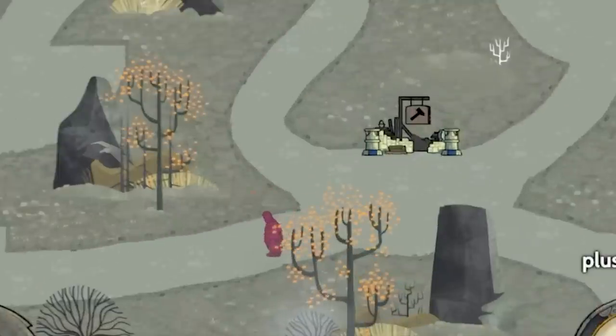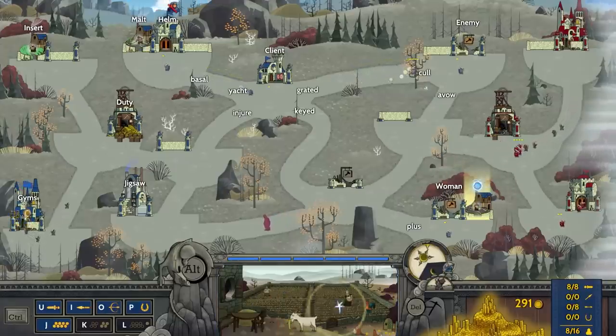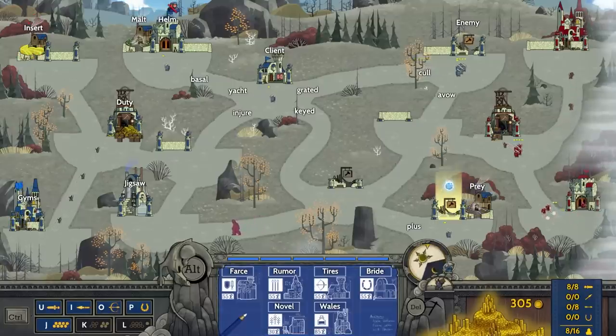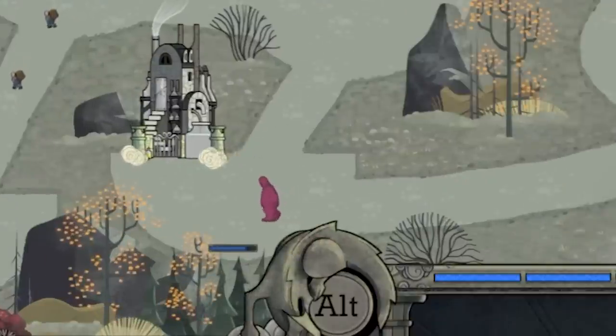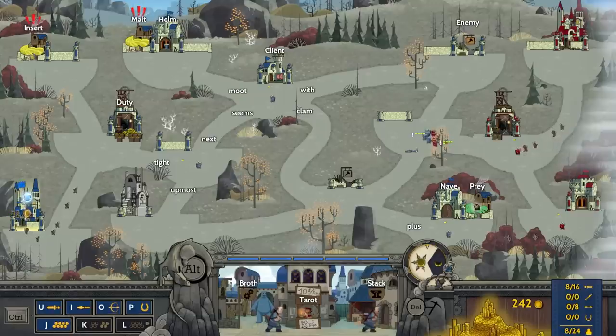That poor little fella is just wandering our way — I don't like this at all. I did get another field, and we have so much money now. I think I'm going to type in 'farce' here. Let's get another... interesting, it's on the right side. This guy's just going to destroy everything. My guys are going down quickly, but I think we destroyed the big guy — so that's cool.